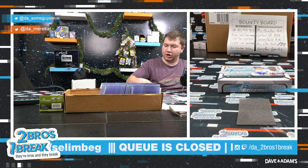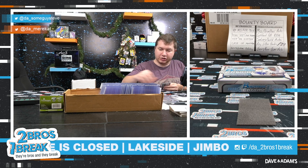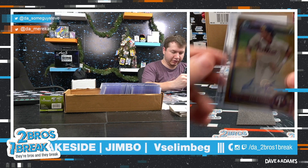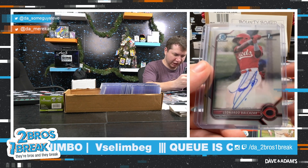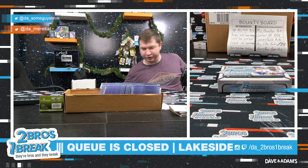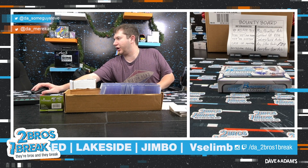Not a bad box at all Jimbo — Balkazar, solid prospect there, Tonkle in the gold, and we got a numbered to 75 in the yellow as well. Very very solid HTA box dude — Tonkle, Balkazar, and the Denzel Clark, not too shabby at all. Appreciate you Jimbo, hope you enjoyed your break. Have a fantastic one man, take care!